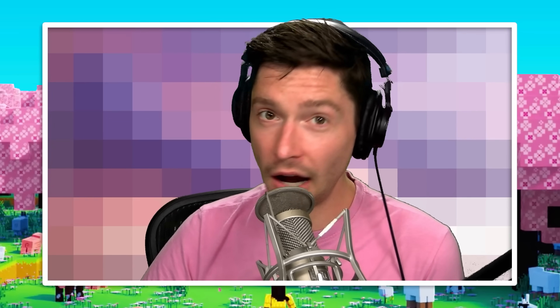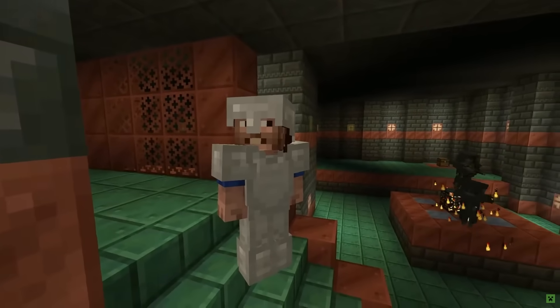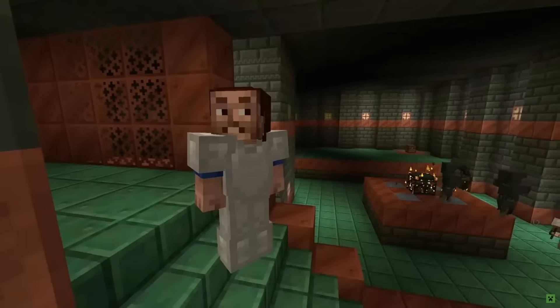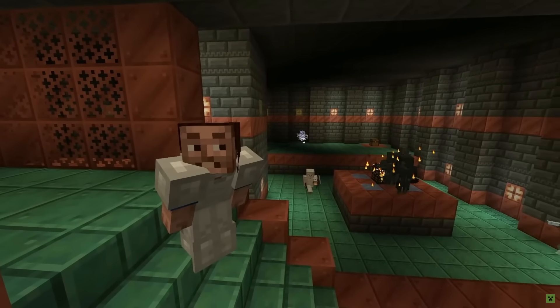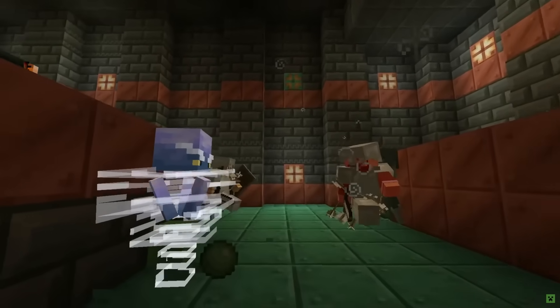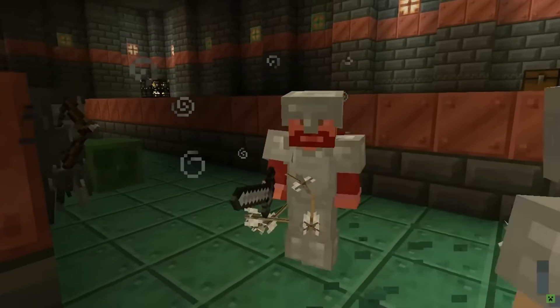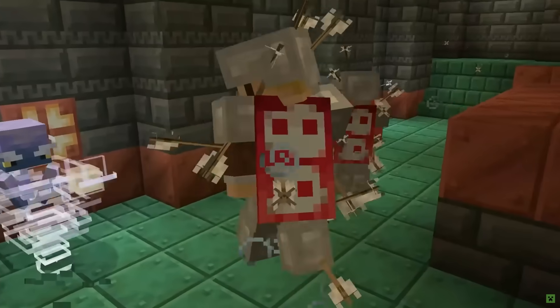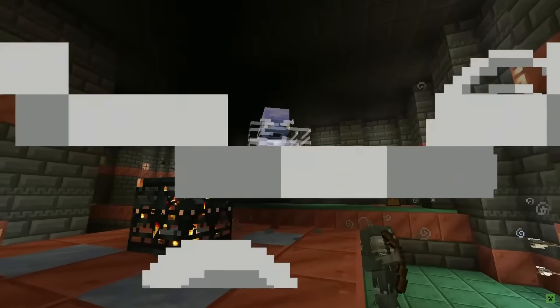There's a new hostile mob added to Minecraft and that is the breeze. The breeze has a look to it of wind — like a tornado type of situation. It shoots projectiles of wind energy, very similar to how a blaze shoots out fireballs. When the projectile collides with a player it will immediately explode, causing blast damage.